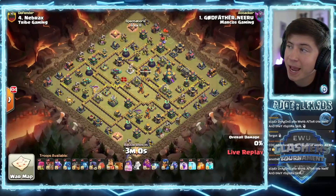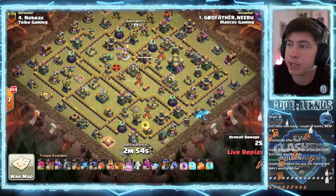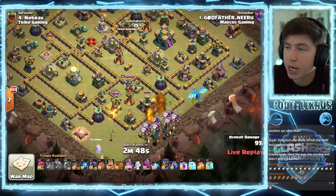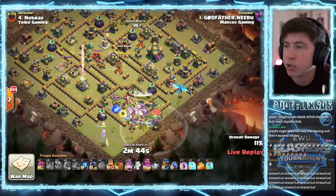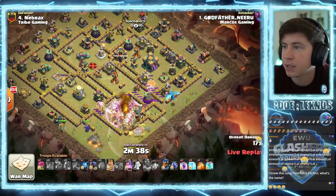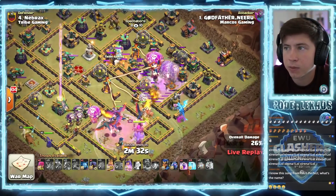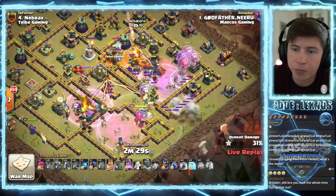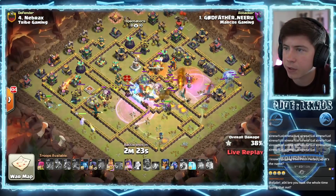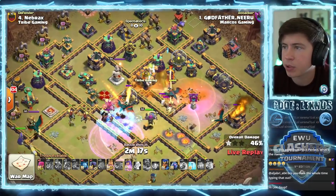Marcos Gaming are in - they have to start three-starring if they want a chance in this match. In fact, they have to triple out. A little more air troop action here - dragons, dragon riders, battle blimp for the town hall. Rage early, warden ability, queen walking to the left. Lone spell rage will take out that town hall. Poison for the super minions. Rage and freeze going into the core. King out in front of the queen on the left - we get them to go inside for the scattershot, that would help out a ton. Dragons in the core are still pushing, getting some decent value. We're gonna freeze up that single.